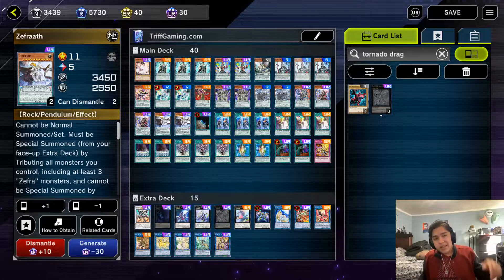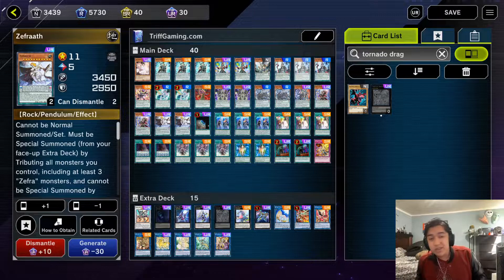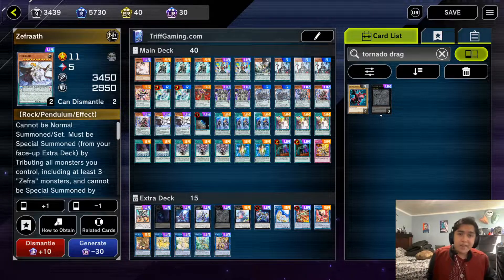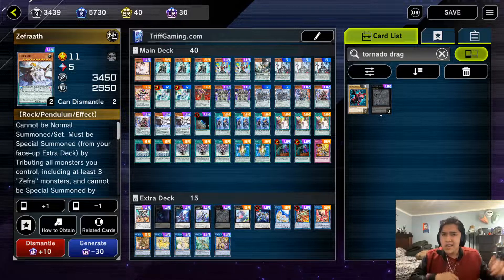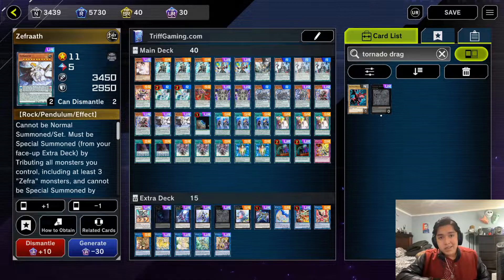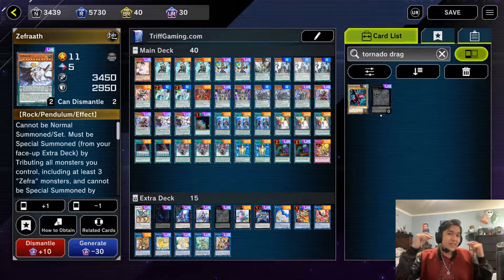If you want to see gameplay, click the timestamp on top and it'll take you right to it. I'm trying to separate the deck profile and gameplay from the main video to see how it does for the algorithm, but if you don't like it let me know and I'll go back to combining them. Anyway, thank you for watching — I hope you enjoyed this deck profile for Zephyr Magicians. This has been Rojas, and it's been a blast. Signing out.